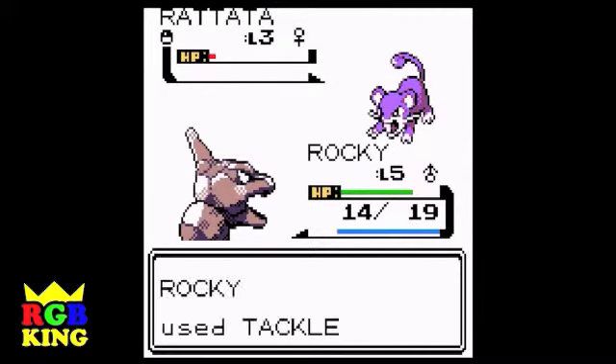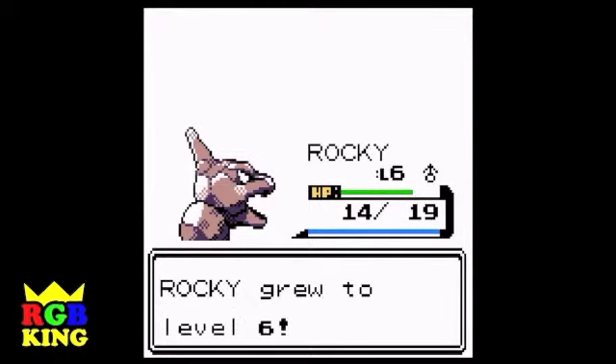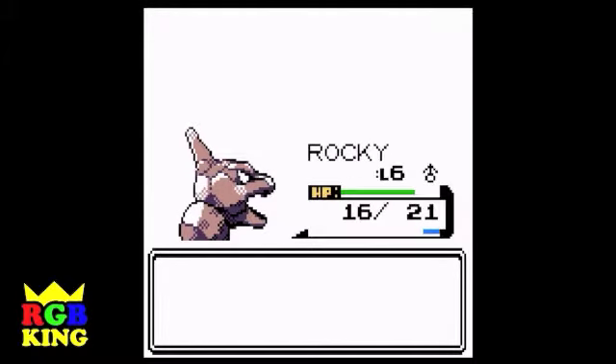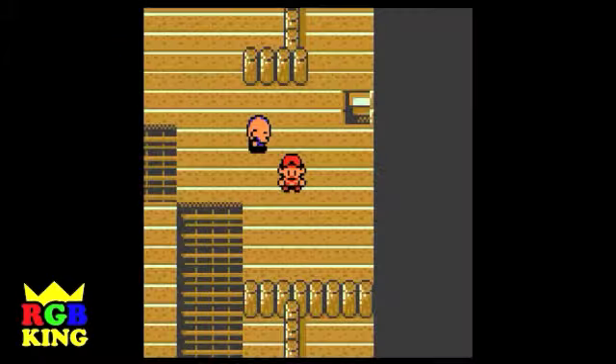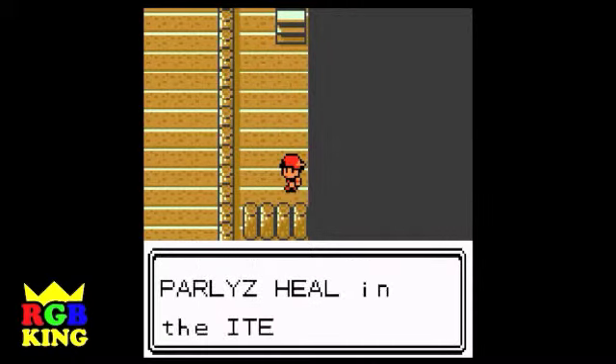Maybe somebody else will come along and steal it. If only. Rocky is getting up there quick. Oh — I forgot that if you trade a Pokemon they have a boosted experience. Yep. A Pokeball! That's nice. Elijah found a Pearl — we can heal our Pokemon!